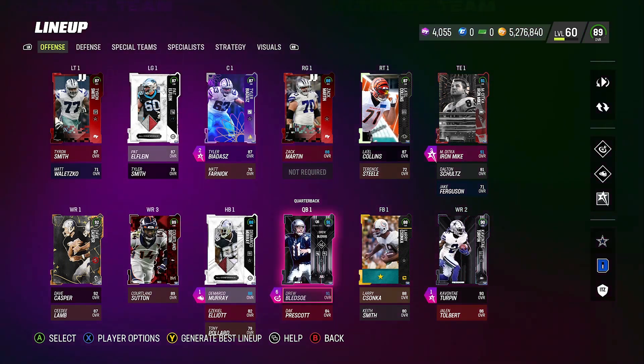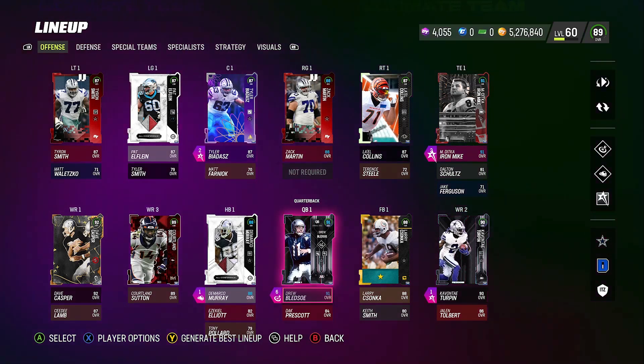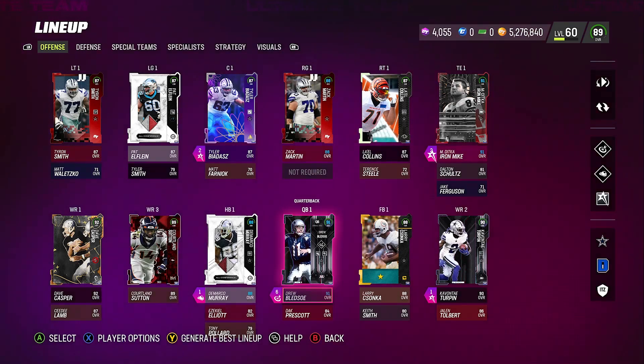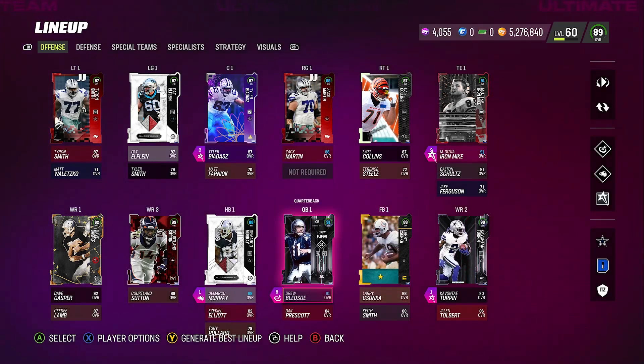There are certain cards you've probably been using or heard of. For instance, I know Michael Crabtree is one of the top receivers — I'll say that before I even begin. I had him before, but I got rid of him because I knew I was going to get Courtland Sutton for free, and I don't regret it. I want to use my free player as long as I possibly can — it's about building your team smartly. His price went back up a little, but he's more affordable, and you can get him in a set piece and get the BNDs back.